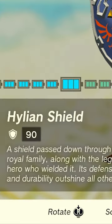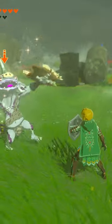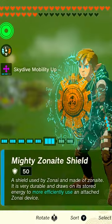If your shield guard stat is higher than the enemy's damage number, like this Hylian shield that has a shield guard stat of 90, then you will stagger and disarm your enemy when you parry their attack. If your shield guard stat is lower than their damage, like this mighty Zonite shield, then you won't stagger and disarm them.